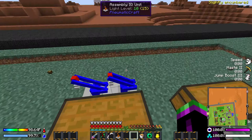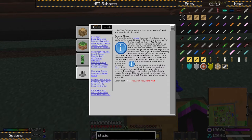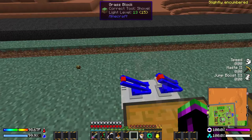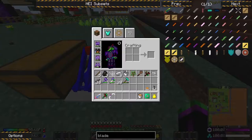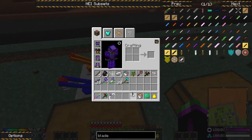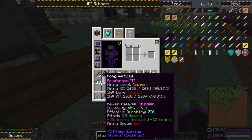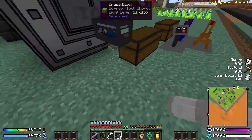We need our assembly IO units adjacent to the chest. Can we just right-click? Shift right-click? I might need to make a pneumatic wrench. Somewhere in here - assembly machines, assembly IO unit - right-click on the IO unit with a pneumatic wrench. We're going to be getting one from the quest. Then we've got a laser. The assembly platform has to be relatively adjacent to all of the devices, and then you just need the assembly controller adjacent to the block like one of the bases. We'll put it right there. Now it needs pressure - we could build from here over to it but we'll lose pressure while that's happening, so instead we'll build from here in.